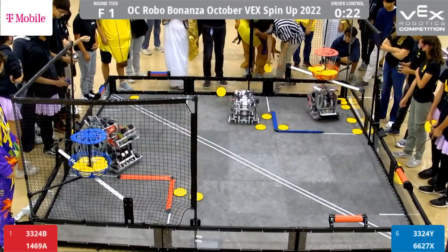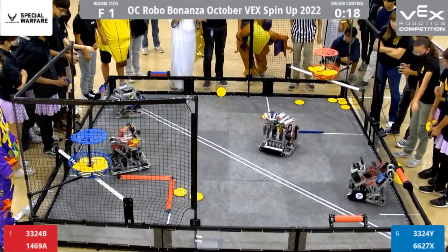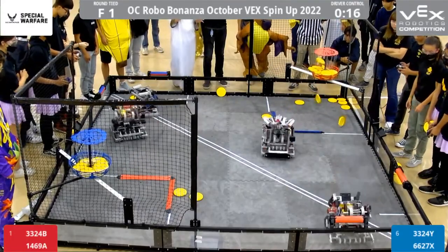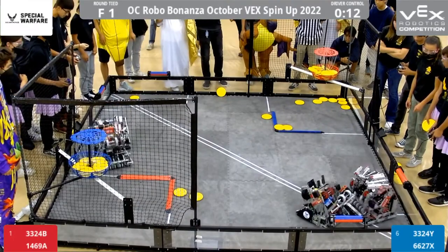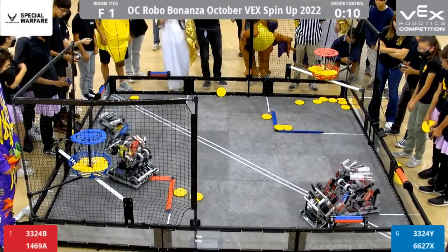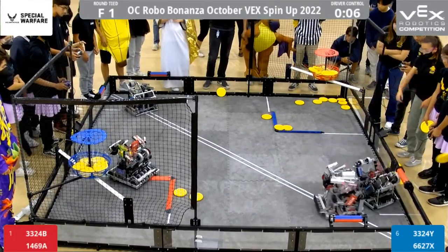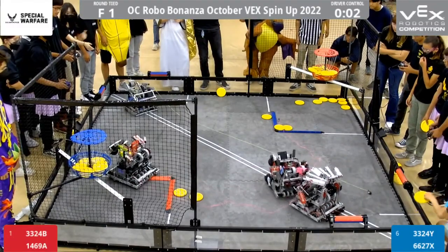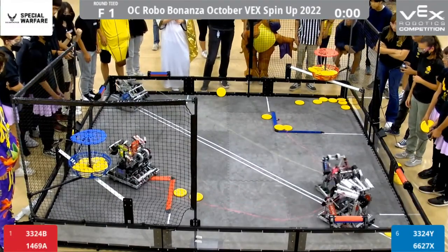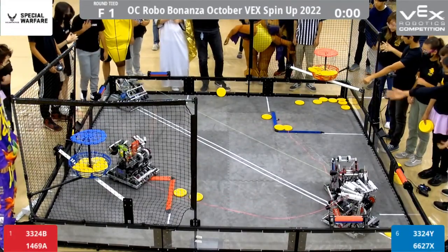We're not even considering the endgame yet. The rollers are split 50-50, and right now it does seem like the high goal discs are going to matter. Red has slightly more high goals, but you have to keep in mind the expansion for the last couple seconds — that could be a huge factor in turning the tides. 3-3-2-4Y pulls off a defensive move, pushing 1469A onto that bump. There's not a lot that 1469A can do — not even expansion. 3-3-2-4B will launch their expansion, and so will the Blue side. That will be the finals match.